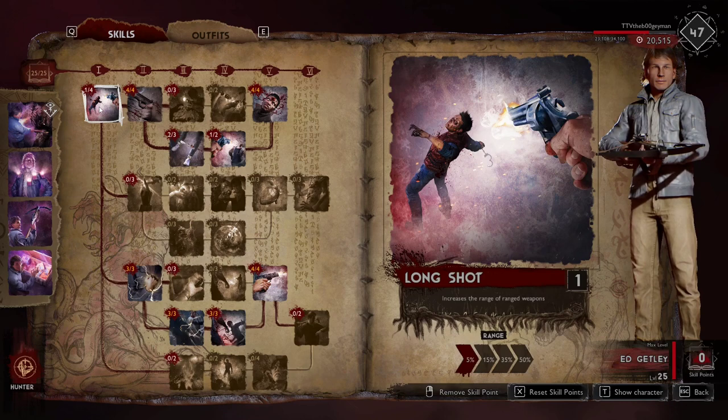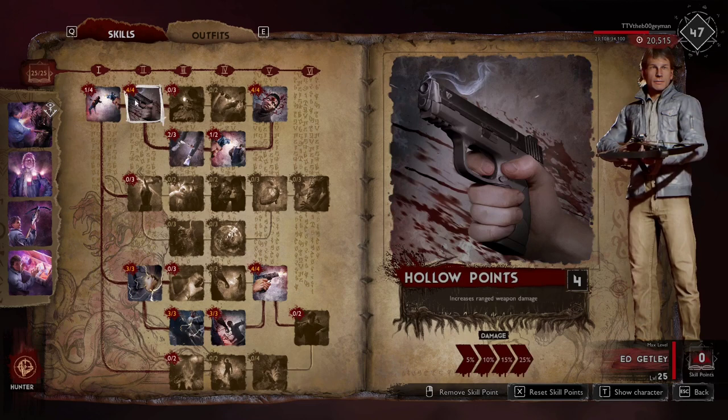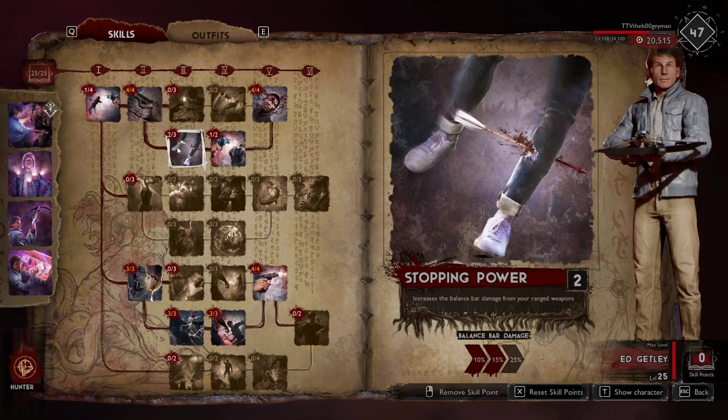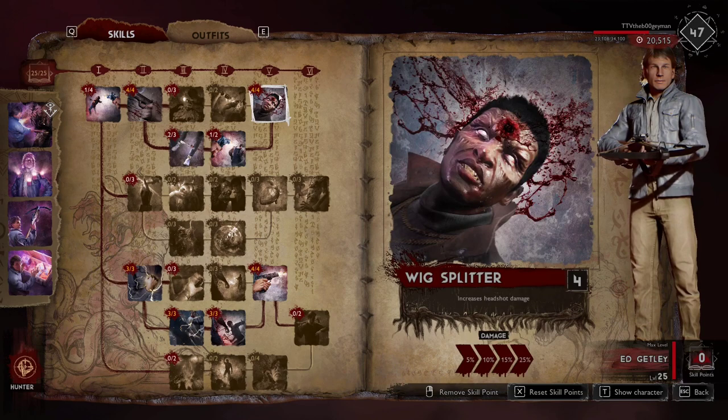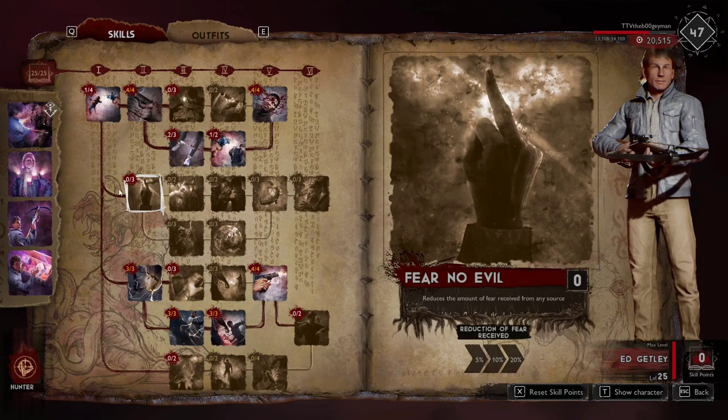Now let's get to the point breakdown. It's pretty standard hunter build, so I won't spend too long on general choices. I went one point into Long Shot just to start in that tree, then the flat 25 bonus in ranged weapons, one extra point in balanced bar damage, one in Firm Grass, and a full four points in headshot. If you're a hunter, you really need to be optimizing your damage through headshots.